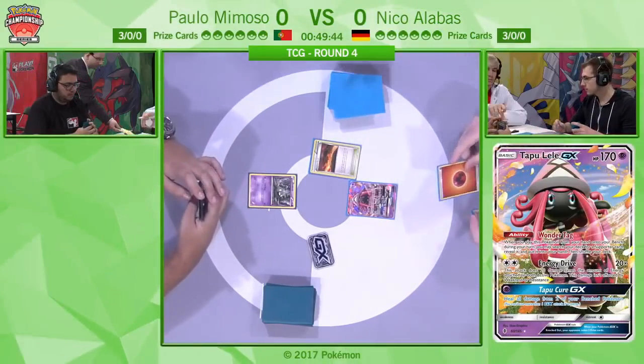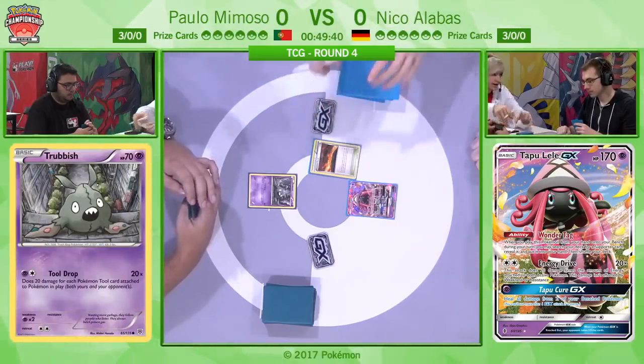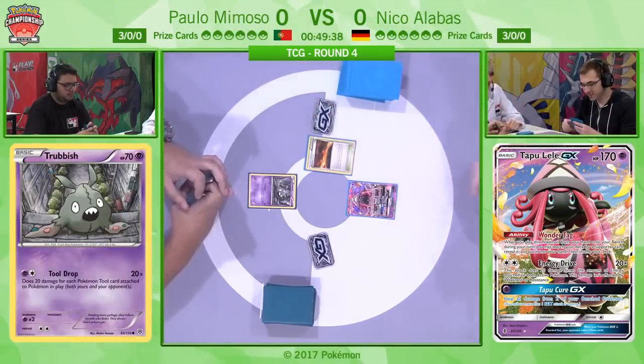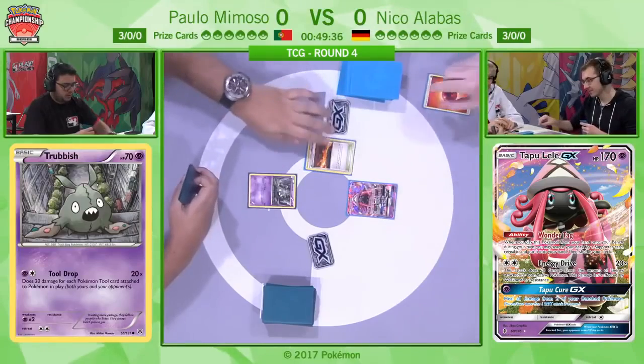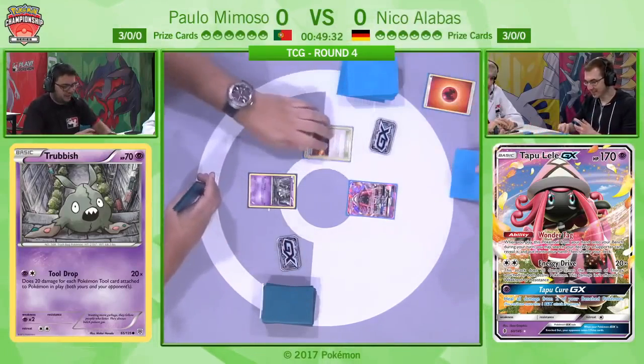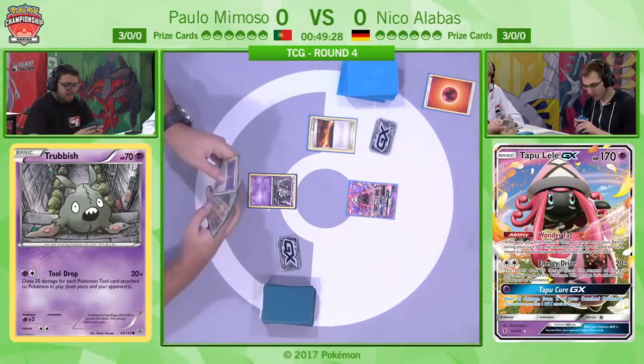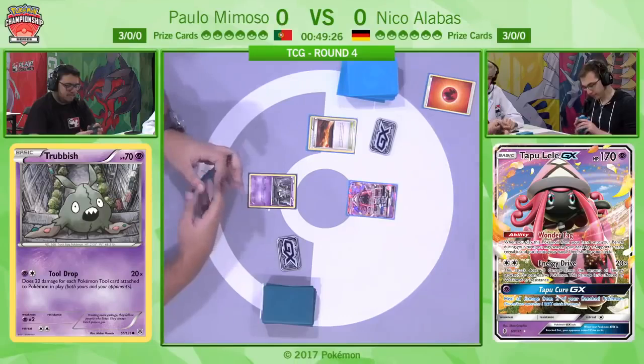Straight away, Nico is going to put the Scorched Earth stadium into play and discard one Fire Energy. We're just going to sort out and make sure the GX marker is in play, because that could be an important factor in the game. He is going to kick off here by drawing two cards by discarding a Fire Energy via his stadium.